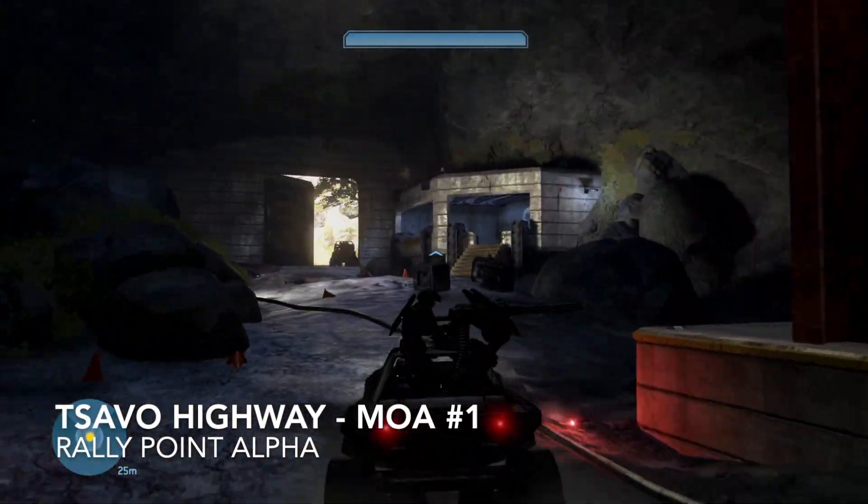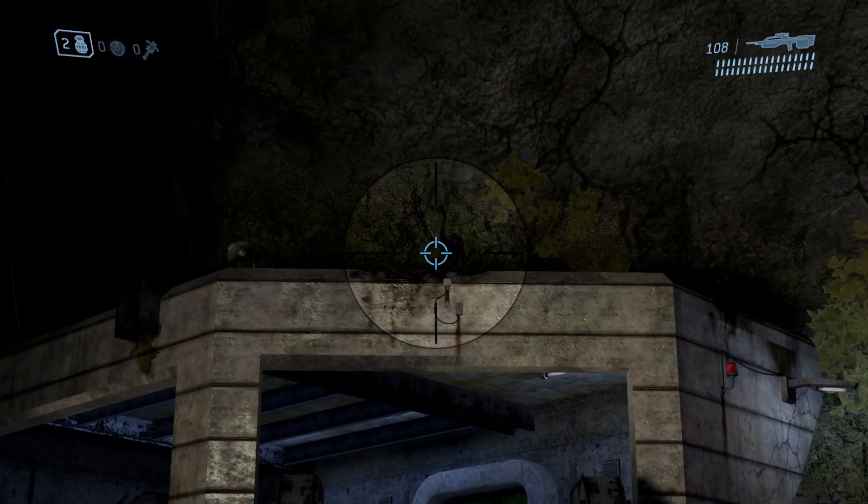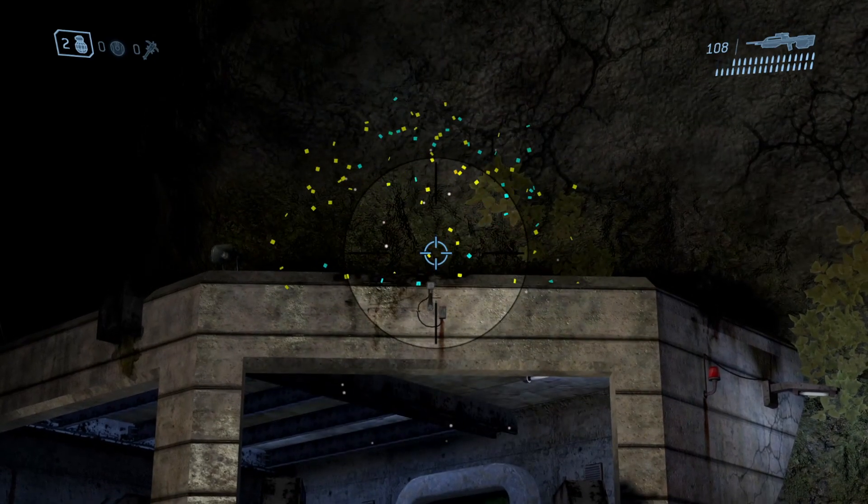For the level Tsavo Highway, take the Warthog to the end of the tunnels and hop out. Moa number one is on top of the guard post above the security camera.